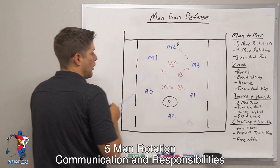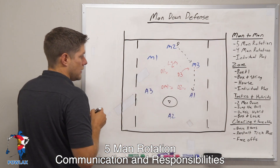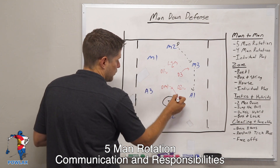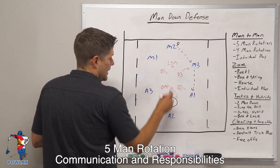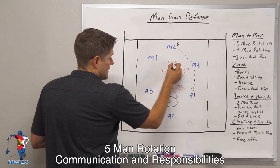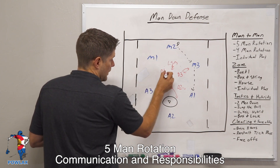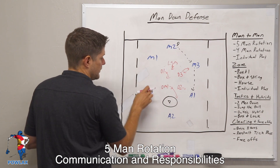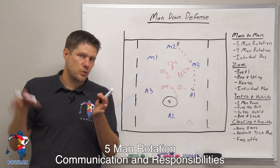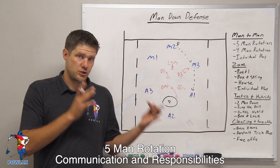When the ball moves again, now D2 is ball. If D2 is ball, that means that DM1 is now right defending A2, D3 is now left defending M3 still, the LSM is now two defending M2 and half of M1, and D1 is now two defending A3 and half of M1. As you can see, as the ball swings around the perimeter of the field, all of their responsibilities are going to change.